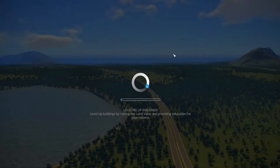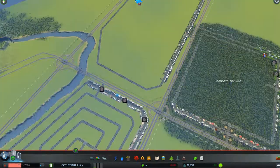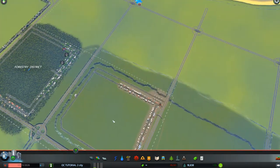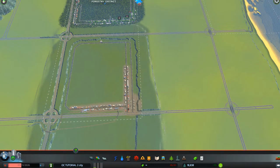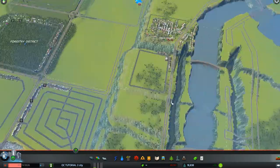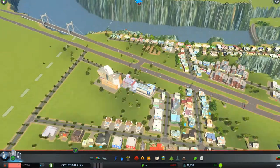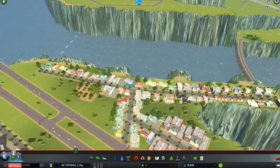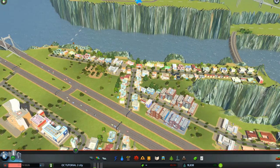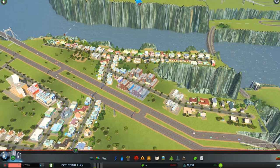You remember in our last tutorial we were in the process of going in and moving the schools up here on the plateau when we ran out of time, so we'll do that first. I'm going to take a school down and put it in the new neighborhood — I think a high school would be nice. We're on the plateau now.